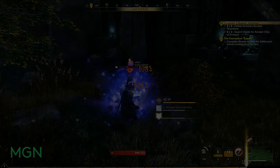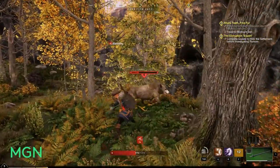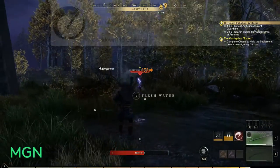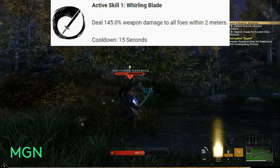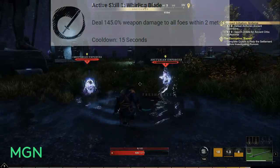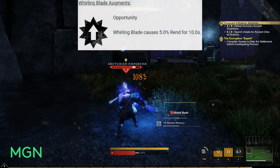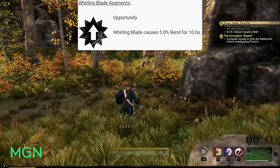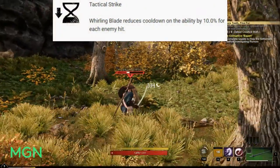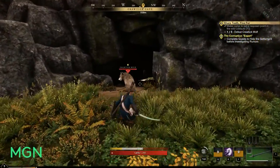First we're going to take a look at the active abilities of the Sword Master skill tree, then the augments you can apply to those skills. The first active skill is called Whirling Blade, which deals 145% weapon damage to all foes around you within 2 meters, with a 15-second cooldown. You can augment Whirling Blade with two options: the first being Opportunity, which gives Whirling Blade a 5% rend effect for 10 seconds. The second is Tactical Strike, which reduces Whirling Blade's cooldown by 10% for each enemy hit with the skill.